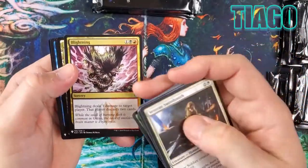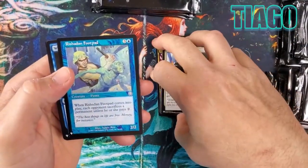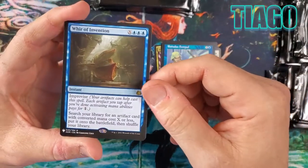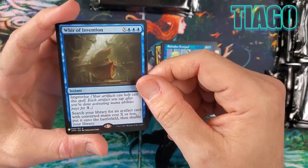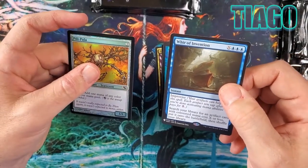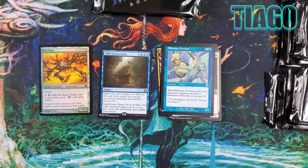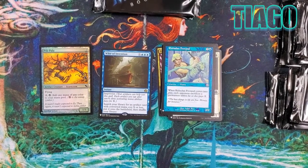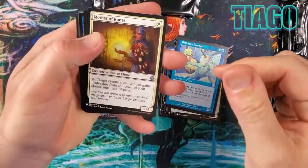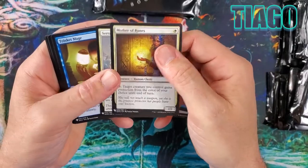We're into Tiago's packs. A Mercadian Masques card — never really stood out. There's an artifact tutor card, and Pili-Pala. I'd say that's a very mediocre kind of start. Not sure if Darksteel Inventions is worth anything, but we started with an uncommon at least.